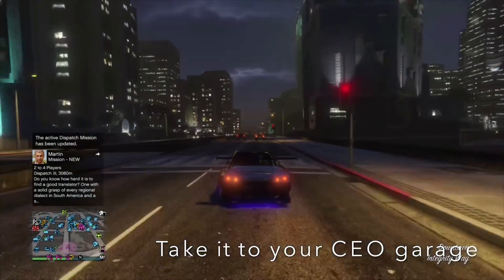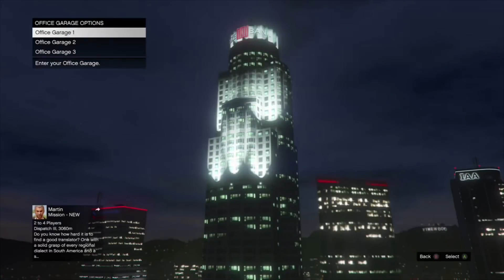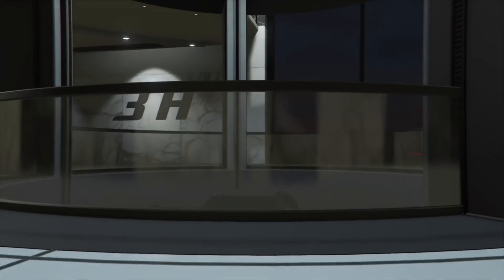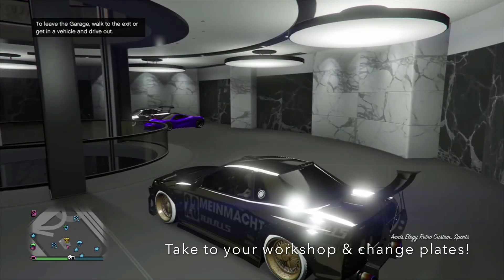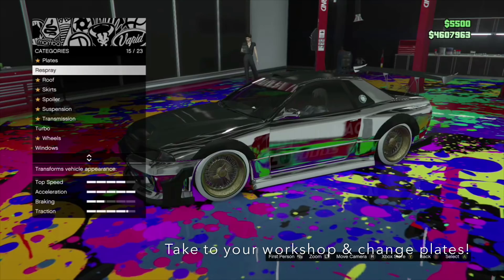Take the car and head to your CEO garage. Put a license plate on it — that's all you have to do. Once you pull the car outside, the plate changes and that's how you know the glitch is done. If you have the same CEO building and club as me, it's a straight shot down the street. Make sure when you go to the CEO garage that you're putting it in a garage that has space — do not put it in a full garage.